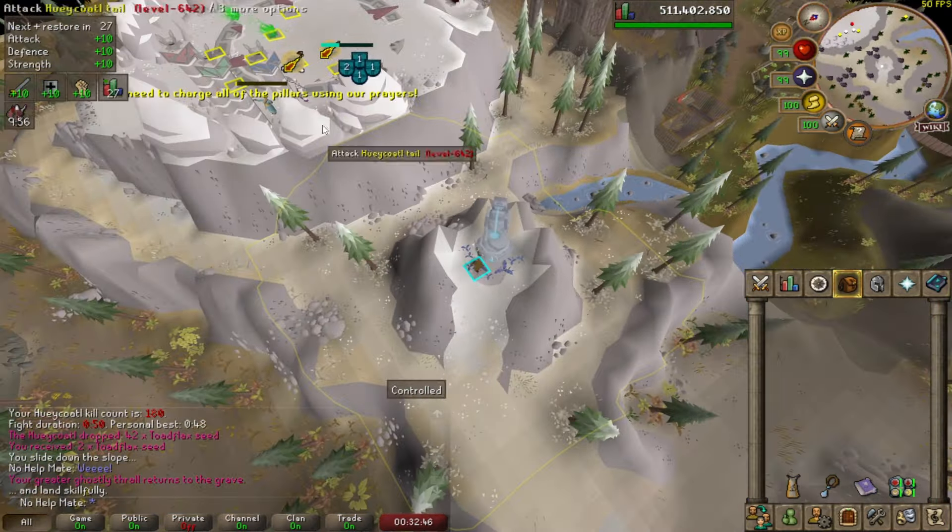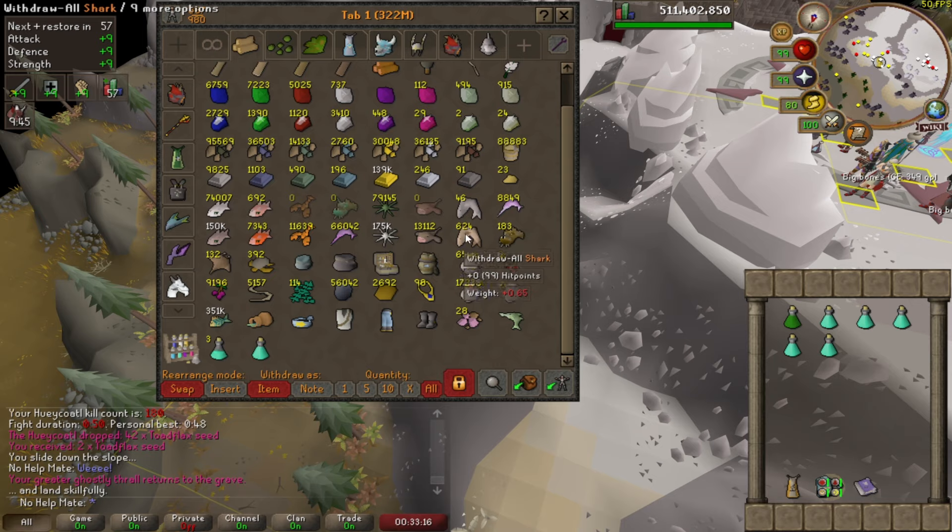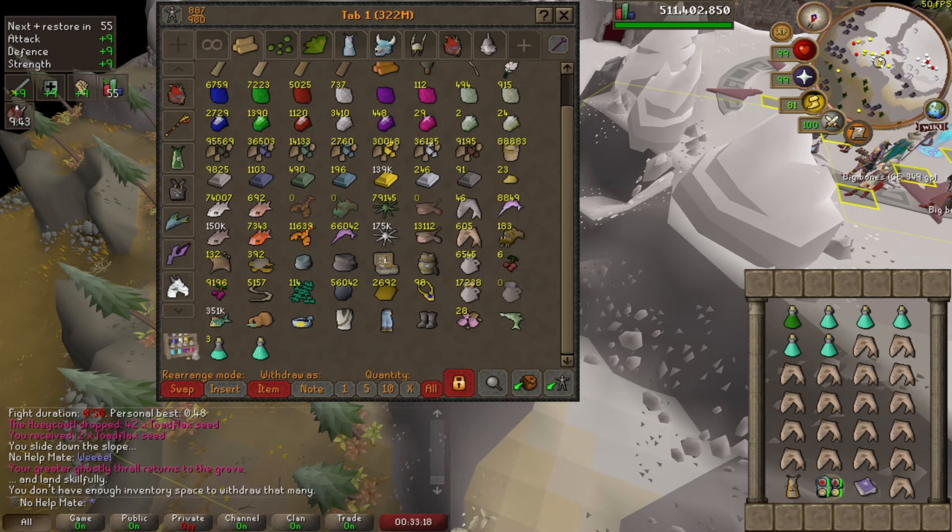It should teleport you fairly close to the fight, and I'm basically just running east from the statue which gets you pretty close to the boss. Right here is the Bank Buffalo and the instance for the boss. At the Bank Buffalo, I've been depositing my Pendant of Ights and grabbing out a Super Combat Potion, about five or six prayer potions, then filling the rest of my inventory with food.